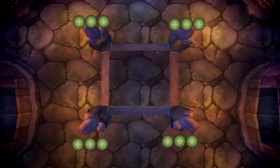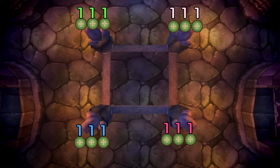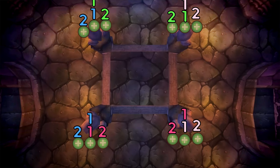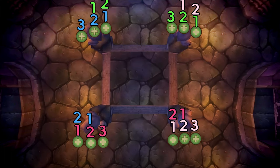Healers will be in a group of 3 on each boss and will not go to the safe zone. One by one they will move clockwise to the next boss for every stack gained. The first healer in every group moves to the next boss at 1 stack, the second healer moves at 2 stacks, and the third moves at 3 stacks. After the first transition you will always stay at your current boss until you have 3 stacks, then move on.